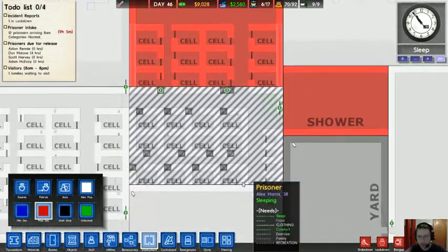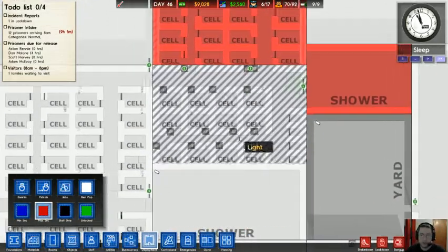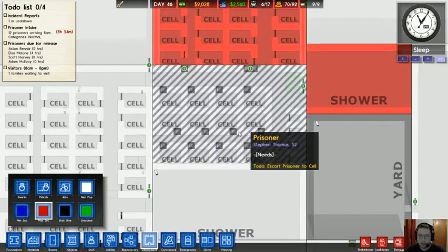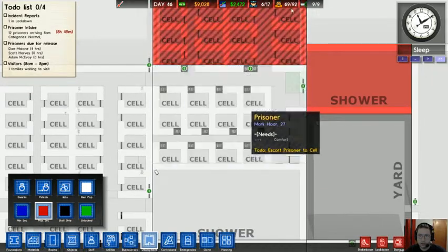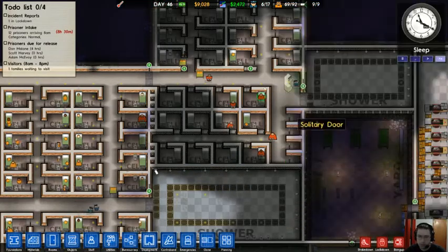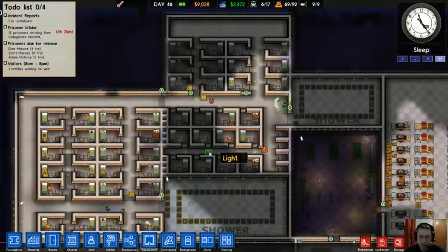I'm going to designate this as a maximum security area. How many maximum security prisoners do I have? 17? That's 12 cells. He was lost in prison — I don't know, I don't think he escaped.